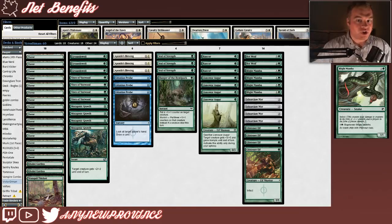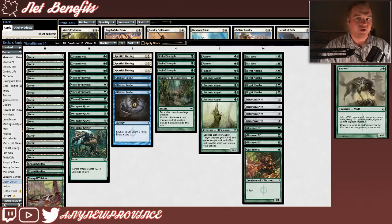We're also running Blight Mamba, which costs 1 and a green for a 1/1 with Infect. The best part about Blight Mamba is that it has a 1 and a green regenerate ability — awesome if your opponent is using targeted removal that would destroy a creature. Our last Infect creature is Rotwolf, which costs 2 and a green for a 2/2 with Infect, and whenever a creature dealt damage by Rotwolf dies this turn, you may draw a card. I think Rotwolf is in this deck to hedge against grindy matchups — if you trade it off in combat, at least it replaces itself.